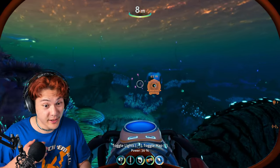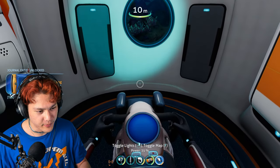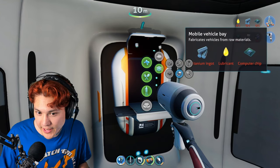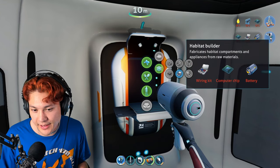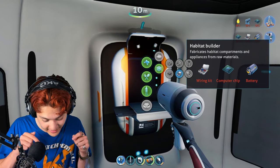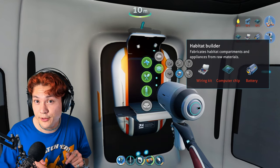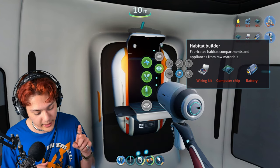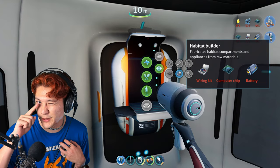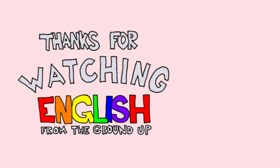My inventory is full. We're back home. Now there are some new things that I can build — there's the mobile vehicle bay and the habitat builder. I'll build these things in the next video. But I'm going to end this video right here. Like and subscribe. And if you want to help support this channel, you could make a donation on my Ko-fi page by clicking up here. Thank you so much for watching, and I will see you in the next video. See ya!